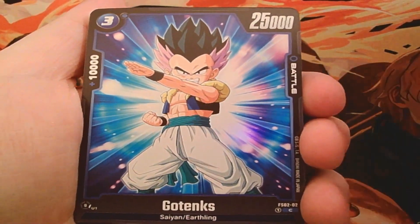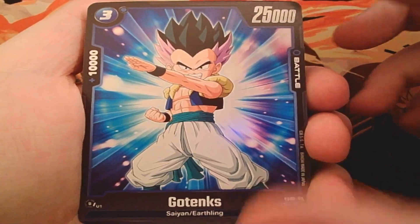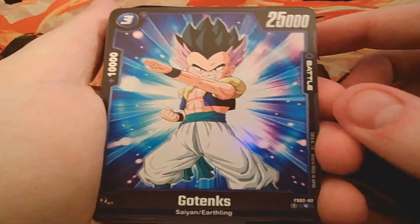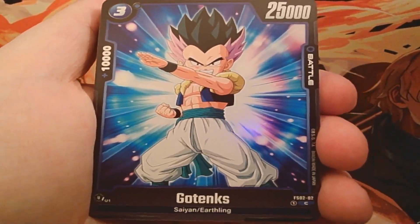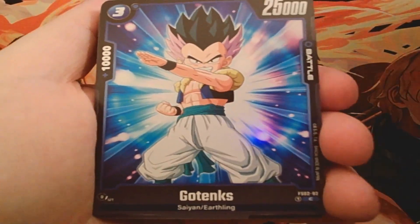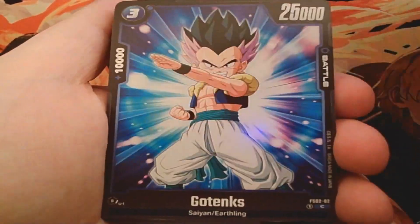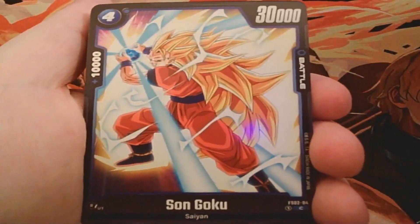Then we have the Gotenks free drop — just a decent, skillless card with 10k power. This falls into a category of Saiyans, which is completely fine. Sayians will pretty much always get support in some form, so that's cool. You do get four of these.